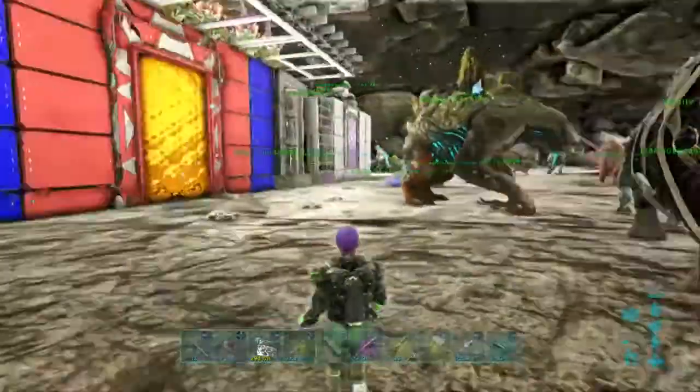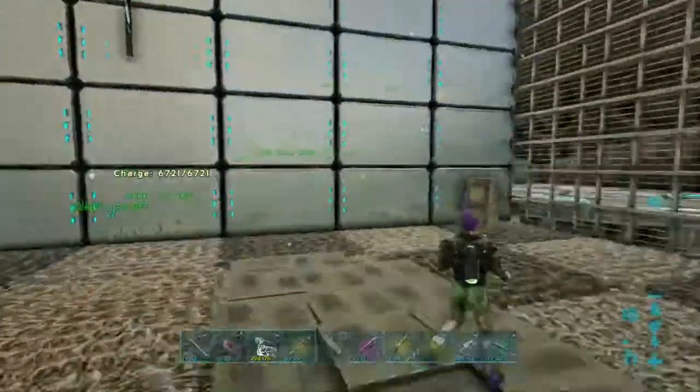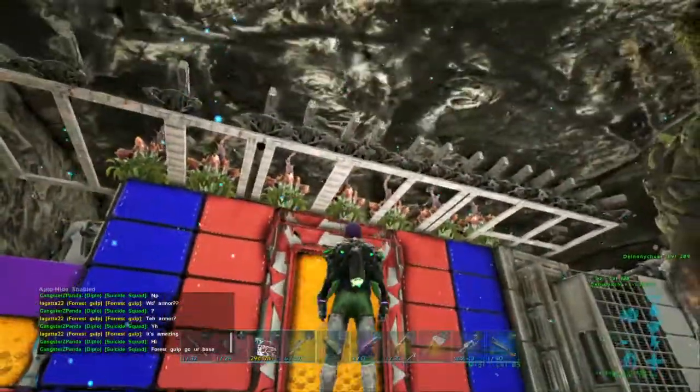We've done the boss fight so many times with the Therizinos and Woolly Rhinos. And this is our middle area between both parts of our base — in this we just hatch the eggs and stuff pretty much. And over here, this is the main defense for our actual base.